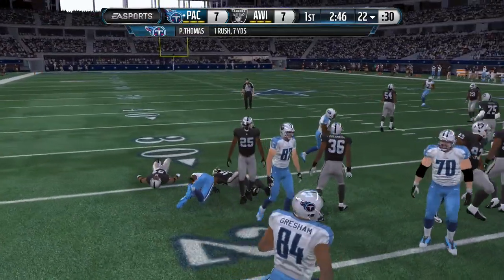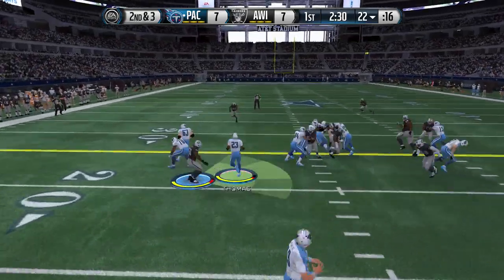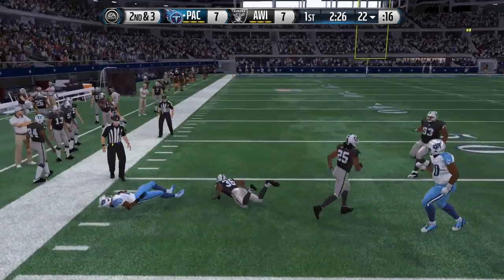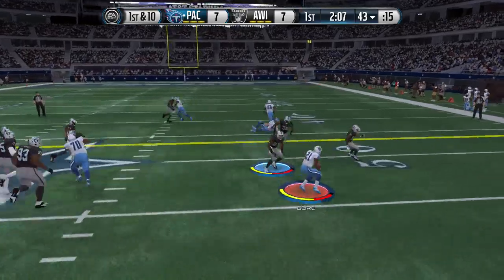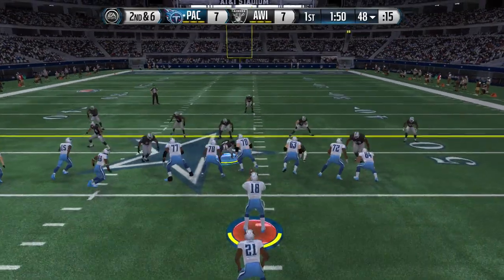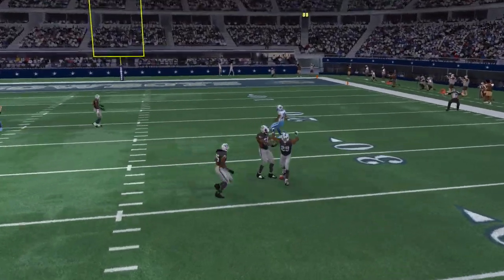Pierre Thomas on the left side, handoff goes down for about seven. Second down and three — Peyton Manning is the new general of this team. He hands off to Pierre Thomas again for a big gain up the left side. You're going to notice a lot of warp tackling in this game, and this guy is the master of it. He loves the warp tackle, and you're going to see a lot of it this game.